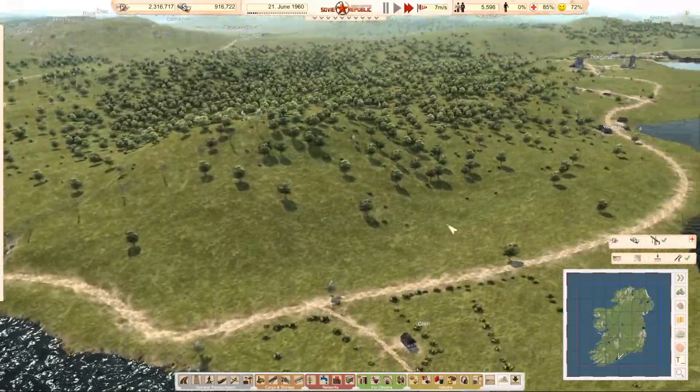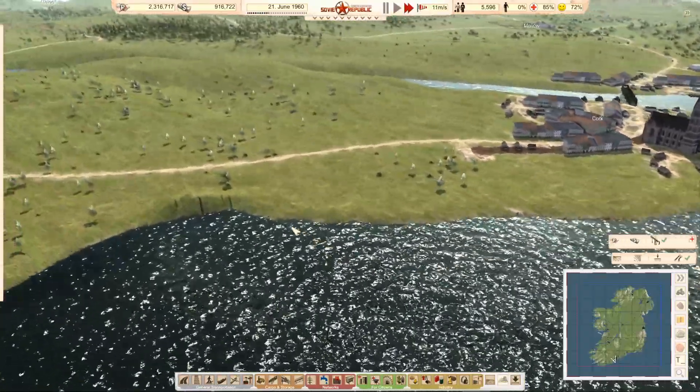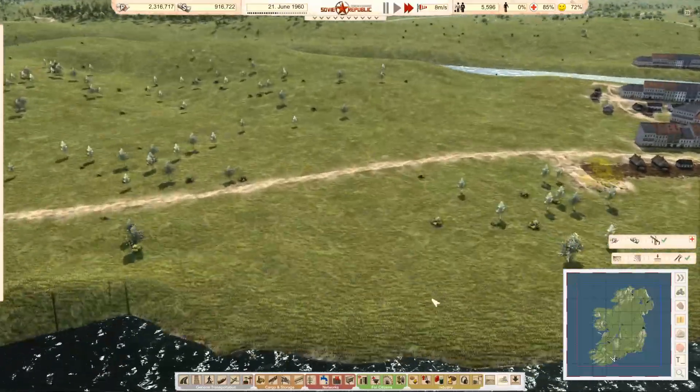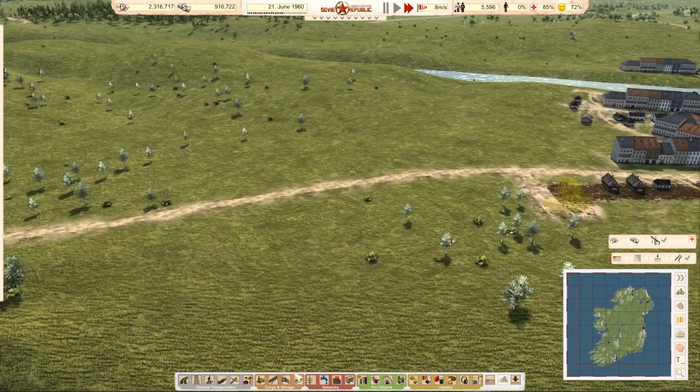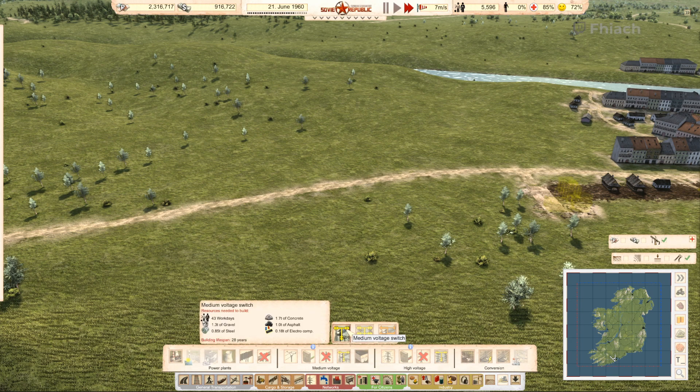I'm wondering: do we build its own electricity over here that we can connect into the grid later? Do a wind farm across the coast here — I'm sure they'll love it. Do medium voltage.